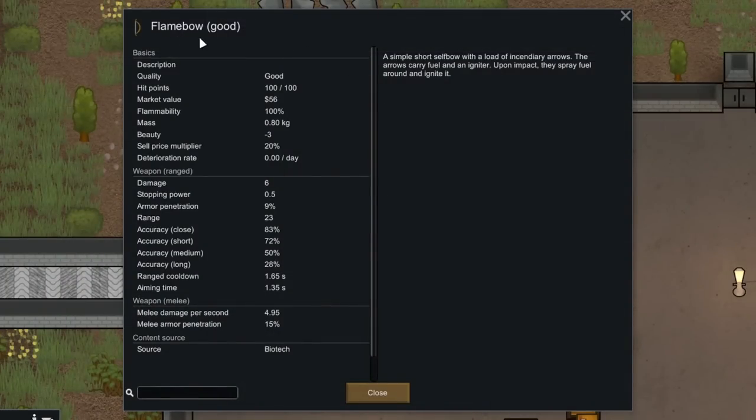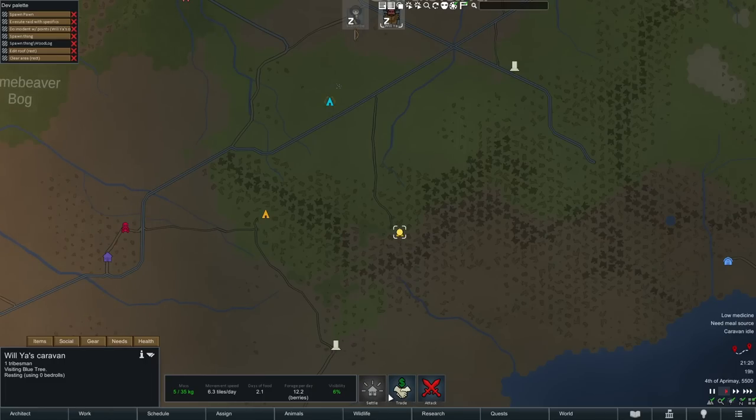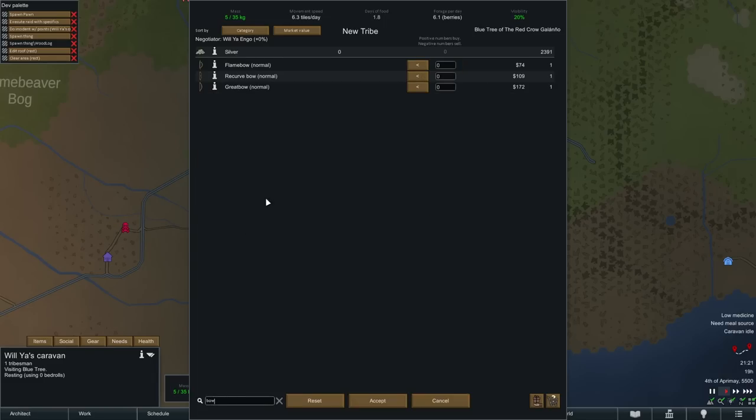First things first, get a flame bow by looting it off of a dead raider or buying it from a trader. Tribal bases and war merchants have a 50% chance of selling one. Civil outlanders and their war merchants have a 25% chance. The quality of the bow doesn't matter at all.